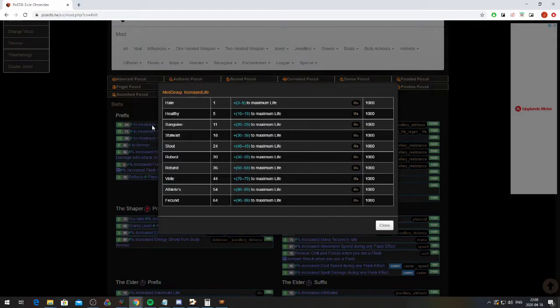Something important to mention is the use of divine orbs. You can use a divine orb to change the numbers within a tier, but you cannot divine out of a tier. So if you have tier five life, you cannot use a divine orb to hit tier one. If you have tier five, you can only divine between 40 and 49; if you're on the Rotund tier, you can only divine between 60 and 69. Basically, you can only divine within the tier you are currently in.